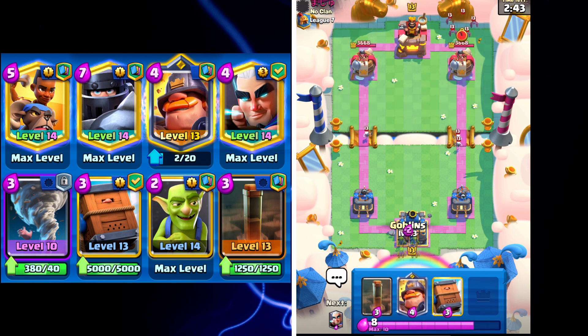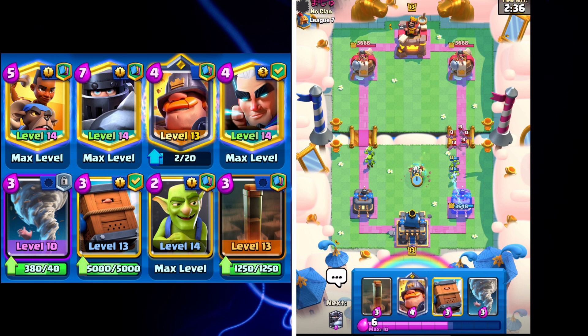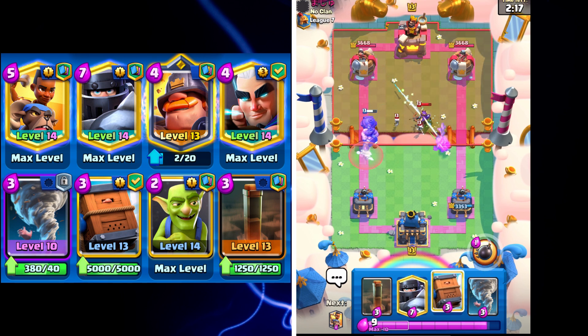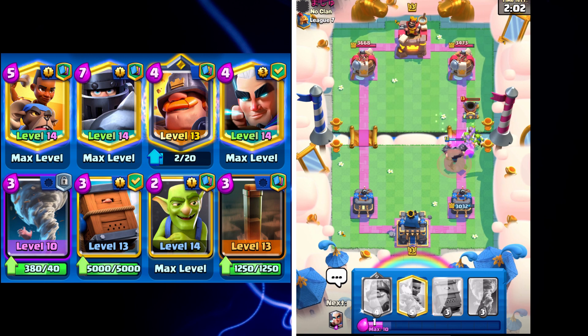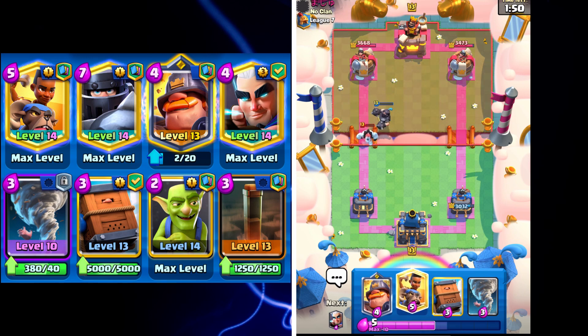I'll cycle Goblins in the back to start. He's got one-Elixir Skeletons and Bats — I think it's going to be Expo, one of my least favorite decks to play. He's got Earthquake as well, this is wild. I think he might go Log probably. It looks like it's probably going to be Expo with that... actually no, I stand corrected. Hopefully the Mega Knight is going to put in some work here. We are behind because of all that chipping he did at the beginning, but he's going to cycle back to so many defenses — it's going to be kind of annoying.